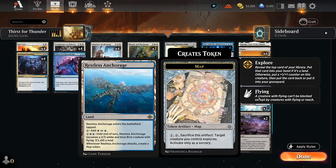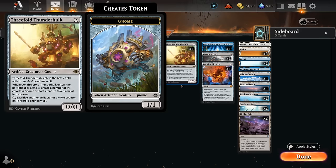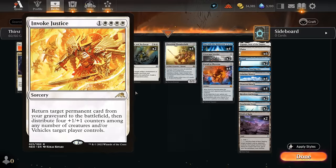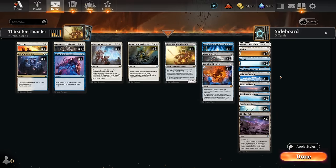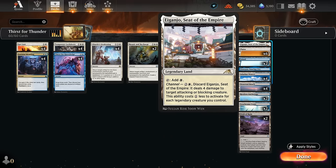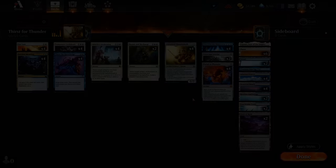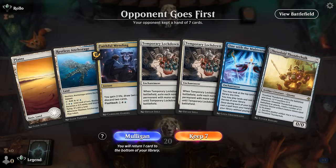Our mana base has lots of Blue-White dual lands, including two copies of Restless Anchorage as another mana sink that can also generate Map tokens to synergize with Thunder Hulk. A Field of Ruin can answer opposing creature-lands. We can run it now since we don't need Invoke Justice at four white anymore, so the mana base is much easier to build with more blue sources. Channel lands offer a bit more interaction as well.